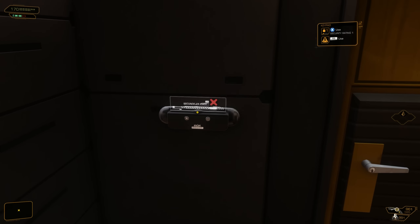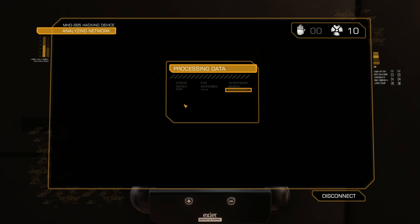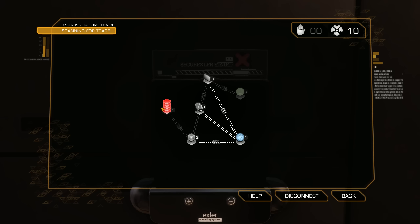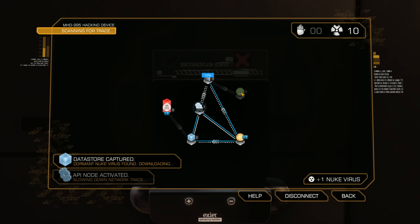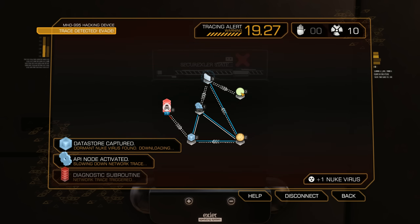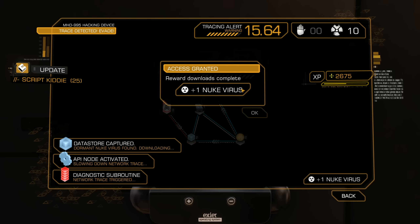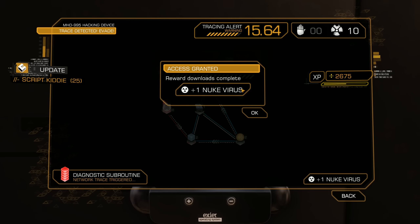First things up, we need to hack into here so we can get into this place. We can't get to the bad guys but we do have one of those we can pick up so it should be pretty easy. Access granted — we picked up a nuke virus. We have no stops but we have a bunch of nukes.